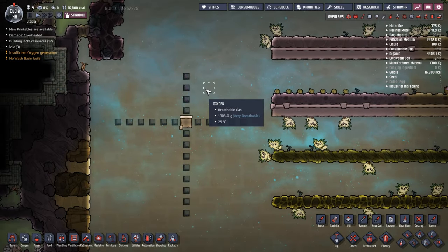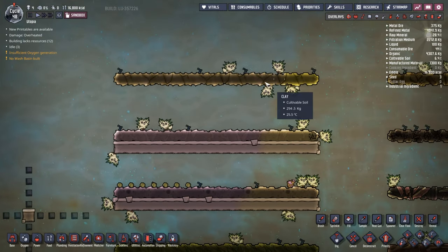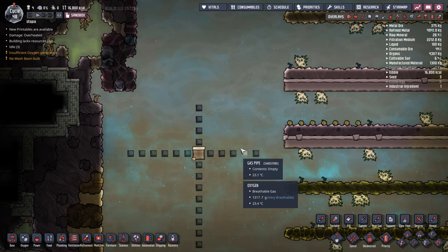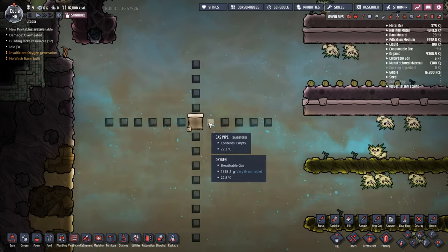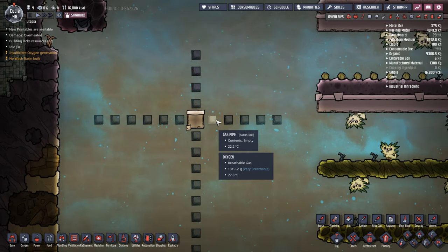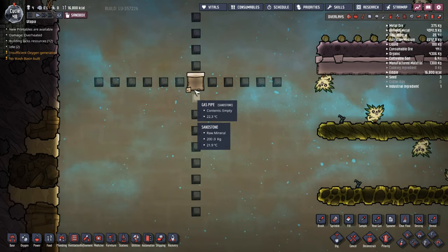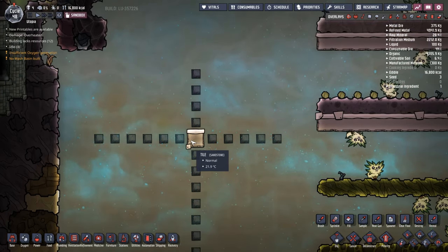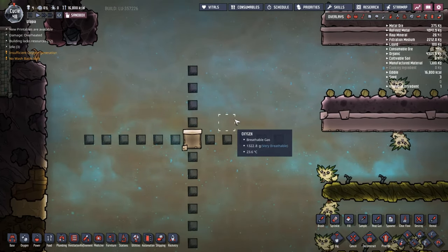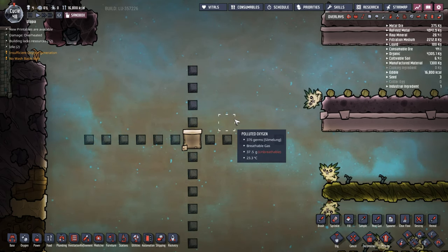The pips are a little bit funny. They plant plants according to how many other plants are in the same local area. This is the area they scan: if this is the tile they're looking to plant a seed in, they count right, they count up, they count left, and they count down — and they actually count down a very long way and left a very long way. Up and right are fairly short distances. This is how I've been able to manipulate the pips to plant the arbories the way I wanted them to.